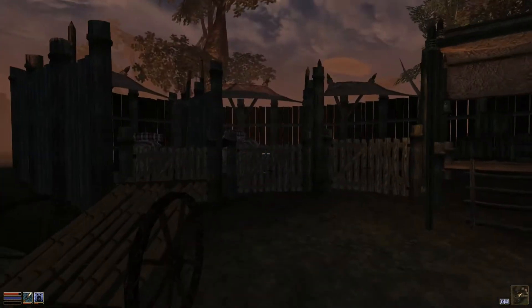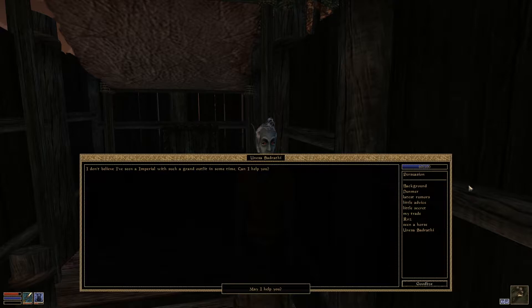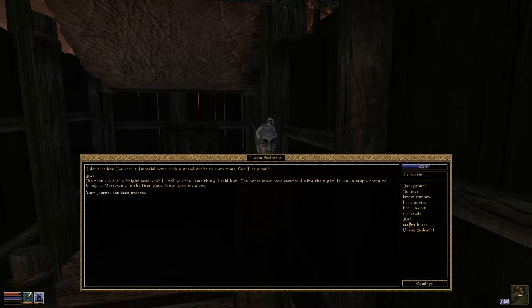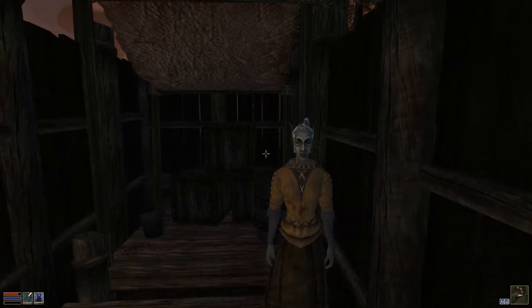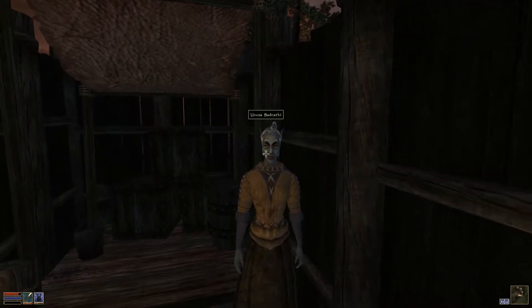I think I found the guar pits. Where I came out of was not actually the main gate of Old Ebonheart — it was this side. Unessa — have you seen Roz? 'Did that swift of the night tell you or send you? He escaped. Now leave me alone.' She's clearly hiding something.